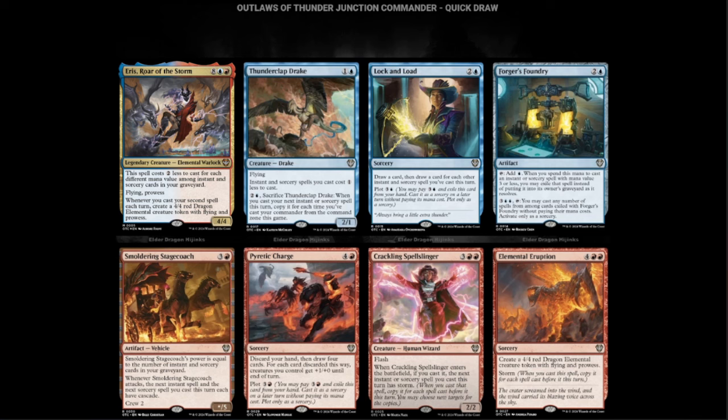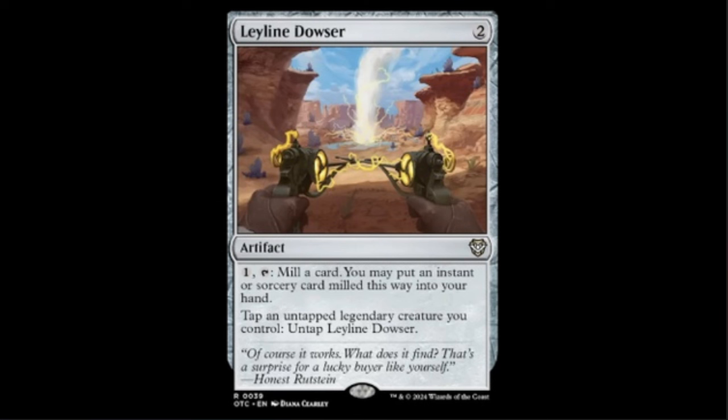Leyline Dowser — two colorless. One, tap, mill a card; you may put an instant or sorcery card milled this way into your hand. Tap and untap a legendary creature you control to untap the Dowser. Between this, Panharmonicon, and everything else that does the untap-and-tap thing, this is going to be incredibly sweet. The precon deck itself probably not so great, but in the right deck this is powerful. This should have been a mythic.